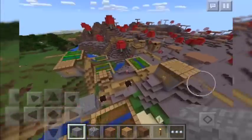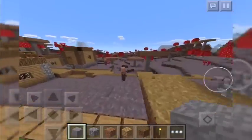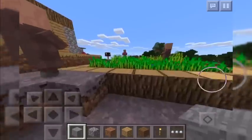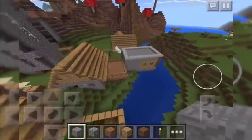So if we come down to the village now, we can see it's a pretty normal village. We have villagers and mooshrooms living together, which is really cool. You can finally have a village in a mooshroom biome.